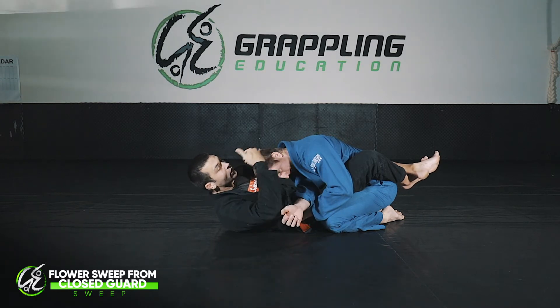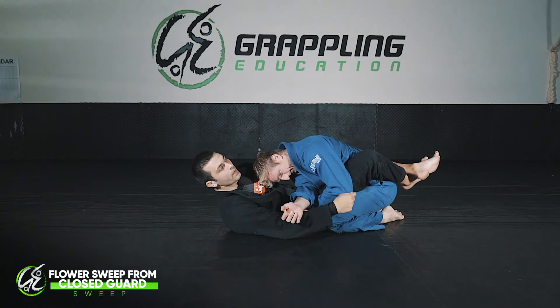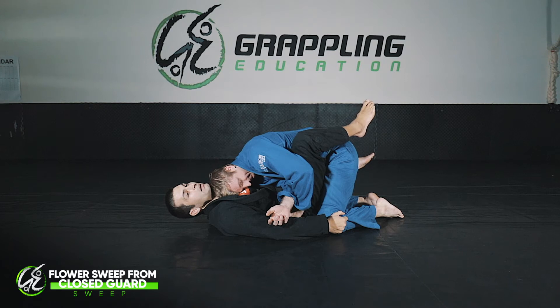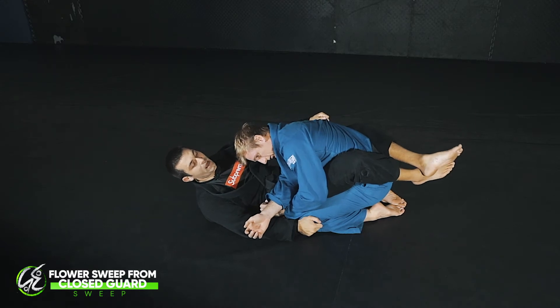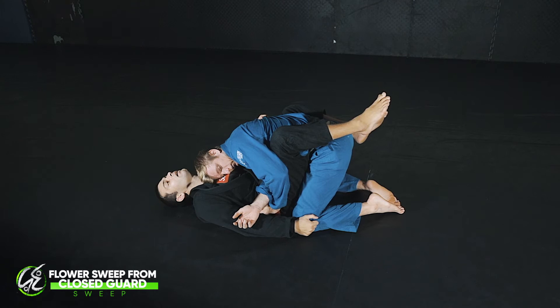Before I open the guard I knock Josh forward a little bit. The reason I want to do that is I don't want to give him an opportunity to posture up. To posture up he has to be sitting back on his hips, so if I knock him forward and on top of me it sets him up better for the sweep, and he can't posture up anywhere near as easily. So I'm here, I grab and I knock him forward.